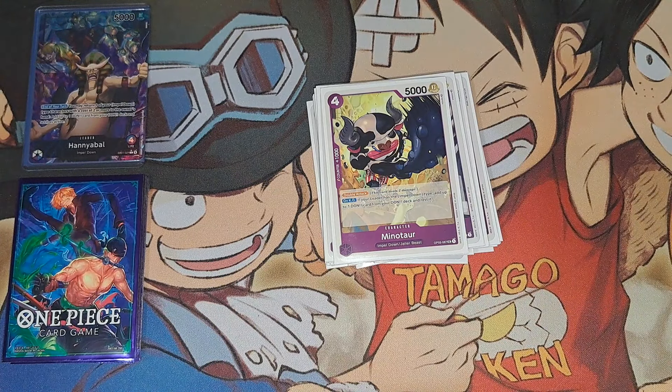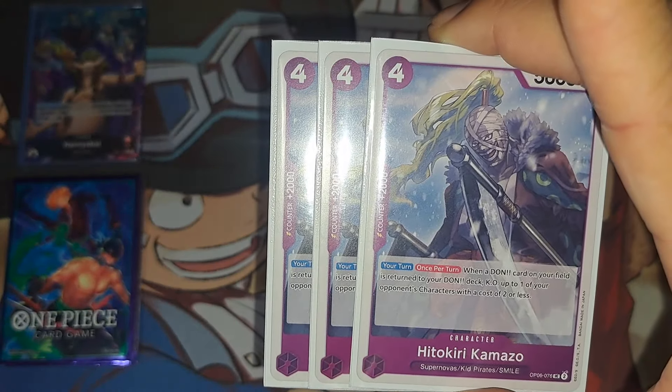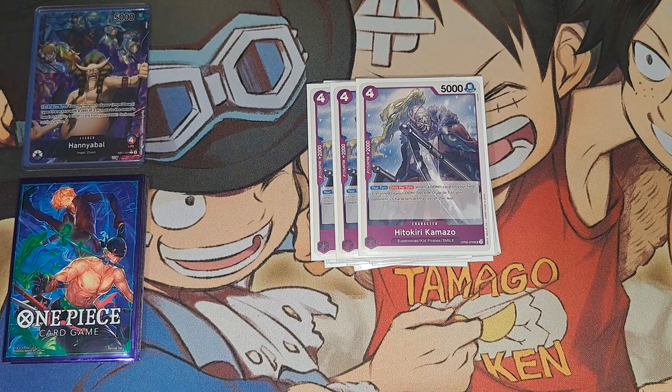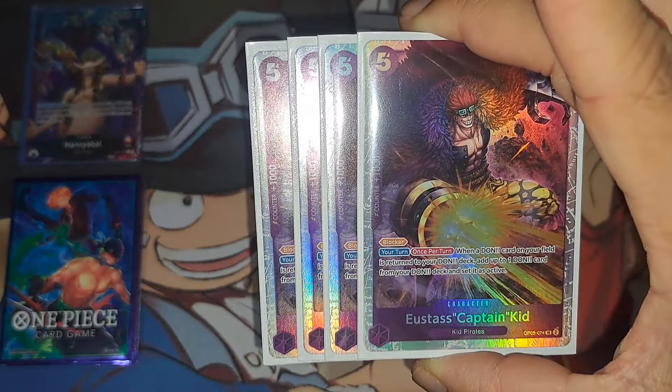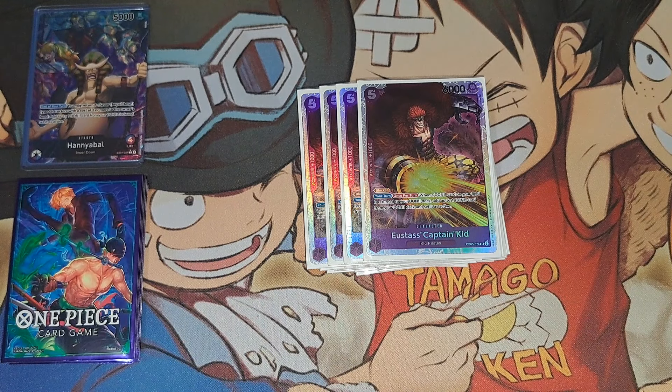Starting off we got Hannibal here — your one-cost leader searcher, just getting the Impel Down card, blue or purple doesn't matter. Very good starting off. You can go first or second — I actually don't mind either, but I think second is better. You get the extra card and you can ramp up on your first turn. Technically second is better, but it depends what you're up against because sometimes I want to attack early and get damage down to further the game state.